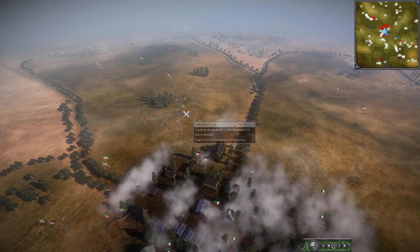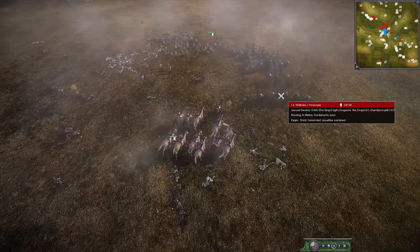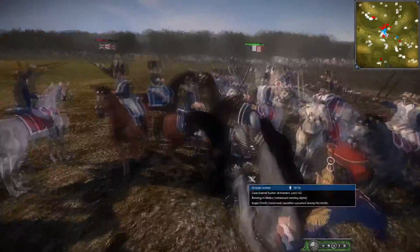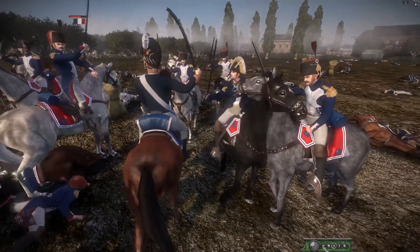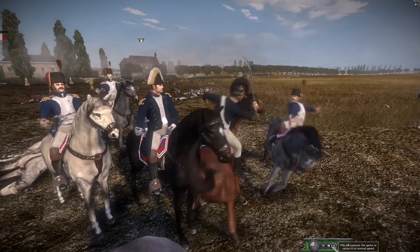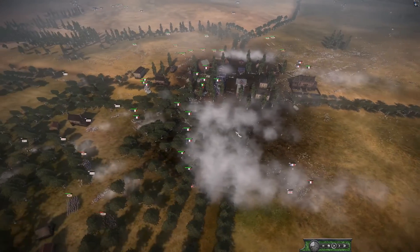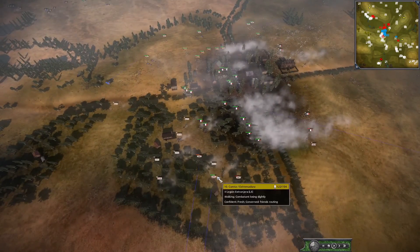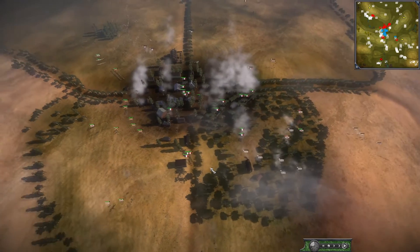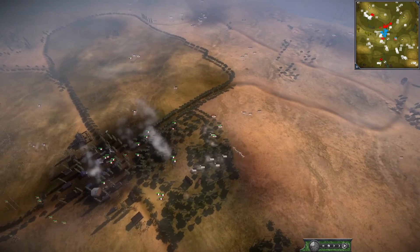Spain has 17 minutes — if they can hold the LC... but the French can easily roll up and take it. Some cav sneaks up possibly going for the general — yes, General Souche is targeted. These men in their fez-looking hats charge in. The general got broken but he broke too. This is the last desperate stand — Spain falling back, Portuguese on the other side. Fast forwarding a bit: France has definitely taken the center town, it's just a matter of who has the LCs now.